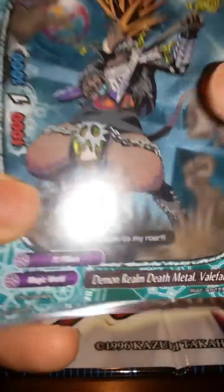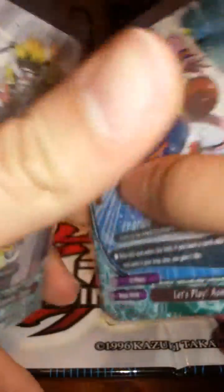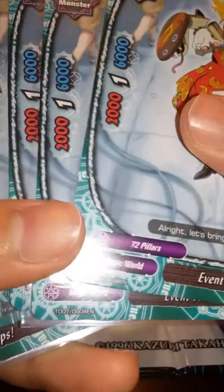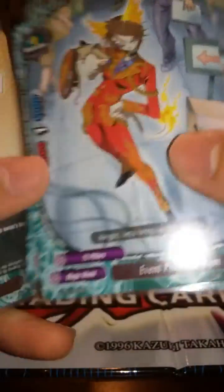Next is all size ones. Four Demon Realm Death Metal Valathar — five thousand power, three thousand defense, only one crit. It's a cool card. Four of the buddy, Let's Play Osmodi — already went over his ability: five thousand power, one crit, one thousand defense. Then four Demon Realm Warriors — size one with low stats, but that's basically what you get from Magic World. And last size one monster of the deck, I run four Event Producer I.M. — size one, one critical, two thousand defense, but has a pretty good six thousand power. So it's a pretty good center wall monster to play.